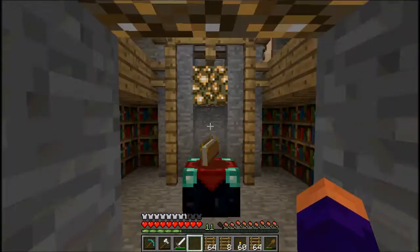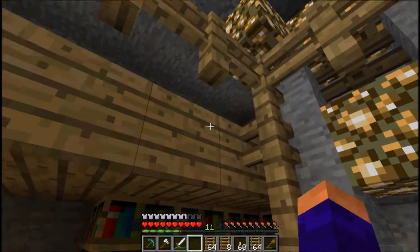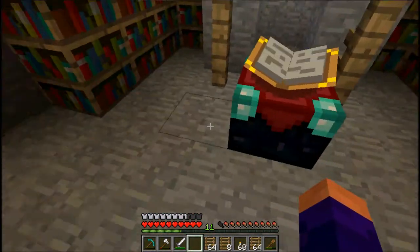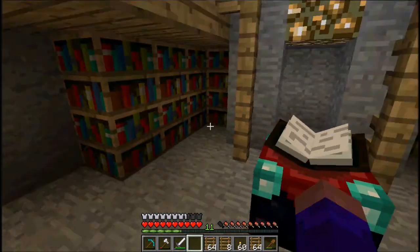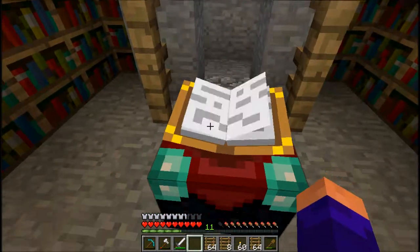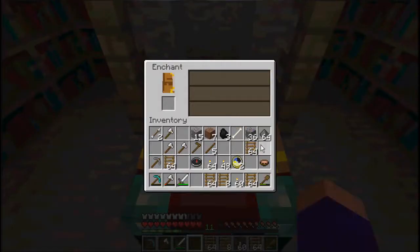Here is my conservatory with my enchanting table. I tried to get it so that the library books feed into this, but then I discovered they had to be one block away, so I kind of put the kibosh on that. But it gives a nice feel. I could enchant something right now — I probably can enchant my axe with those levels.